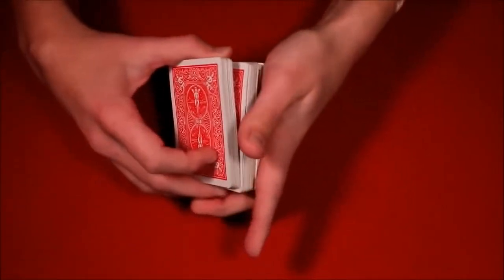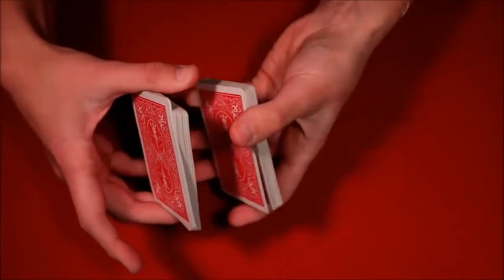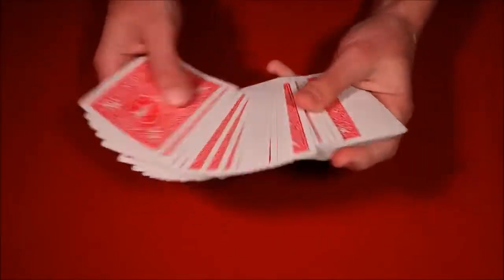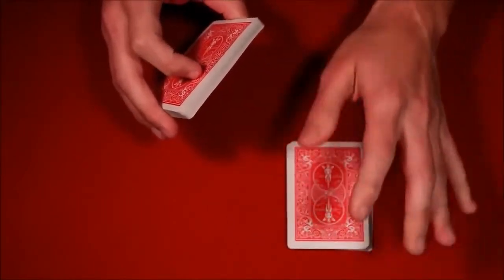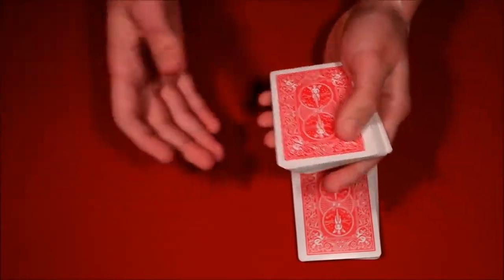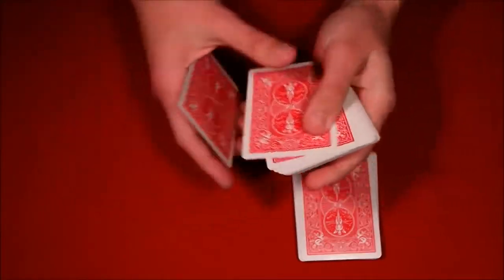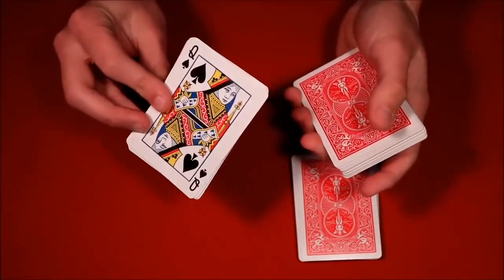From that break, you take your pinky and bring half of the bottom cards up to the top, grab the cards from the break, and now their card is on top. From here, you give the spiel about practicing with cards, saying you're going to give them this half of the deck — you hand the spectator the bottom half, which does not have their card. You then peel off five cards by thumbing over one, two, three, four, five.